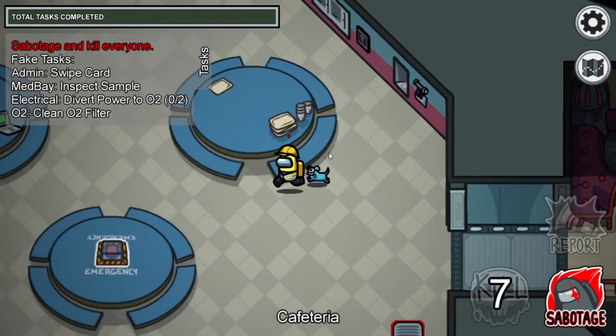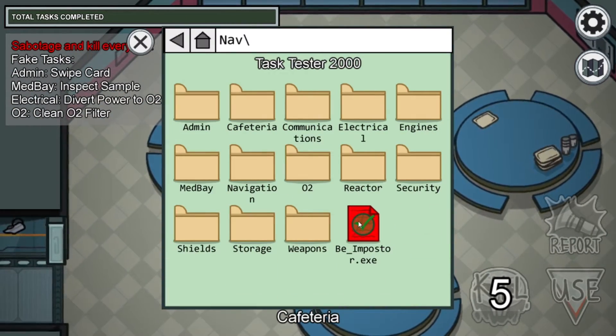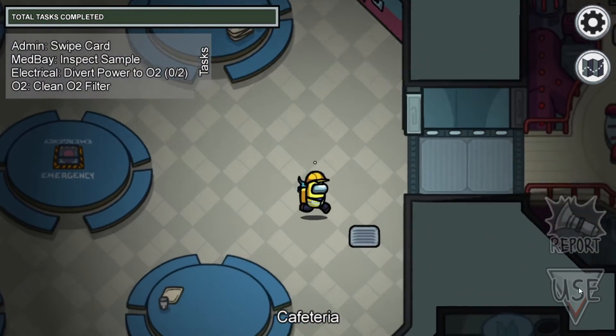Also, if you want to go back to Crewmate, you want to go back to the Task Tester and then uncheck that box. So now I am Crewmate again. See, I can't vent now.